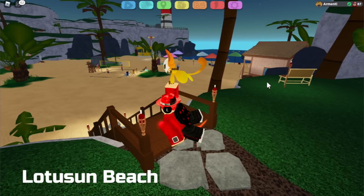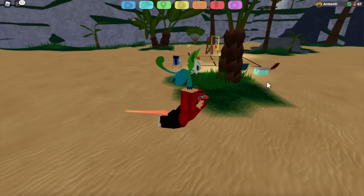The fifth trainer is located in Lotus Stone Beach. Just walk down the stairs when you get here and you're going to find the trainer. Why are all these trainers located near trees?